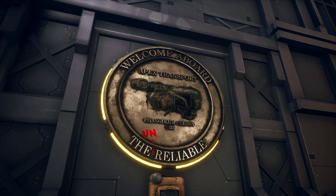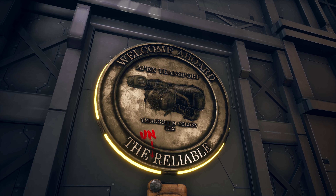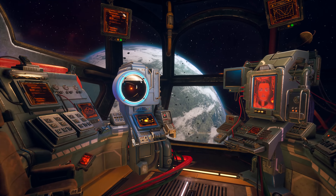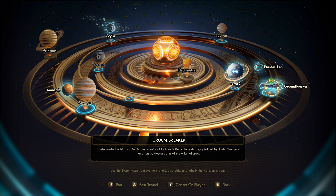So at the start of the game, after leaving Terra 2, we'll be on our ship, the Unreliable. Once here, we'll want to head down to the navigation terminal and fly to the Groundbreaker.